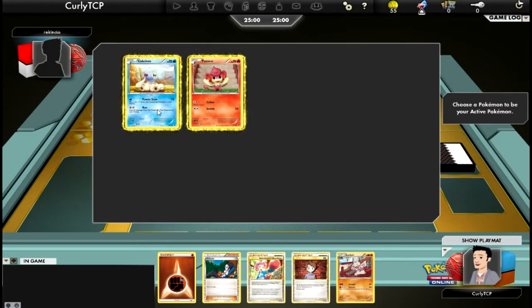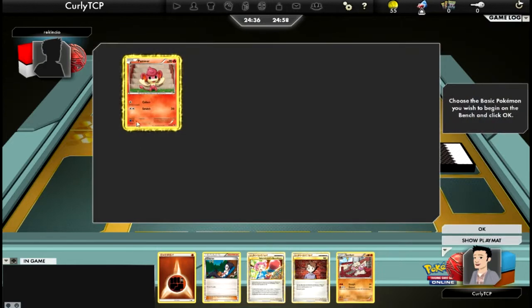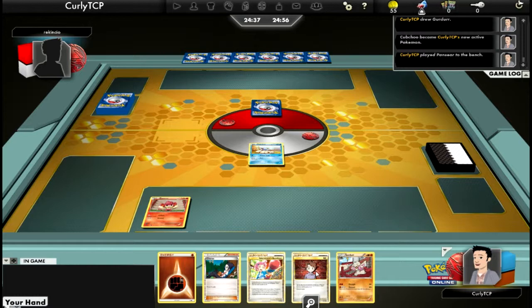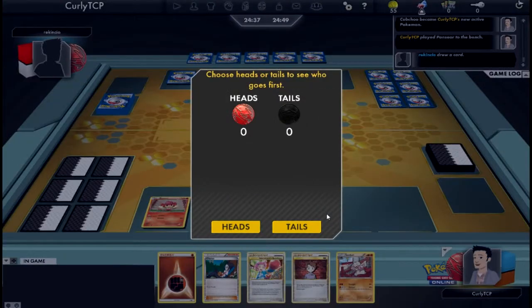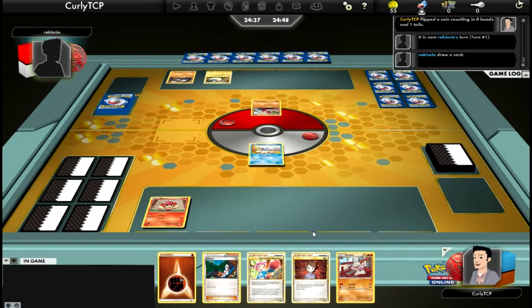We have Cubchew and Panpour. Let's put Cubchew out. I'm going to chuck Panpour on the bench. Now if it's my turn, then I'm happy. I got Bill so I can draw another two cards. Just put my prize cards over there. Let's go heads - it was tails, we don't get the first go.